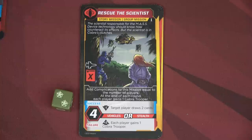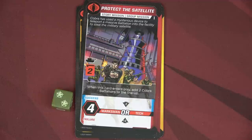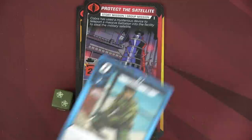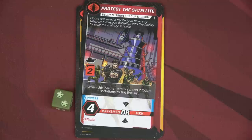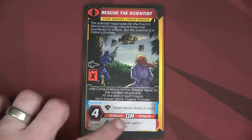You can always look at the next mission to plan ahead — we can see we're going to need vehicles and stealth. If it's an 'or' you choose one skill when you go on that mission; if it's an 'and' you could use both. Because of the enters-play effect, I'll place out two more Cobra battalions. Think of the lineup as going from farthest left to farthest right. Now I have my hand of six cards for my turn and I think I am going to go on a mission.